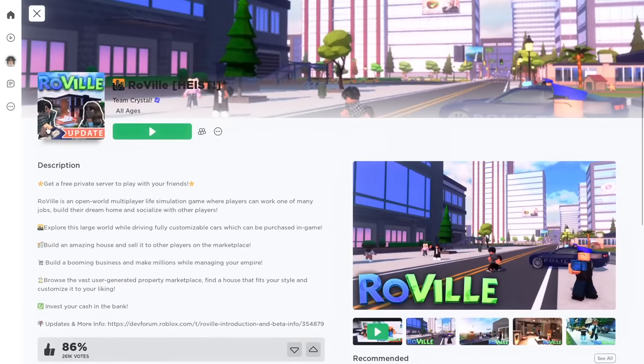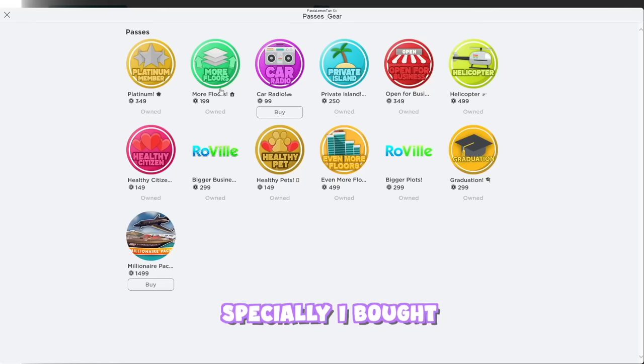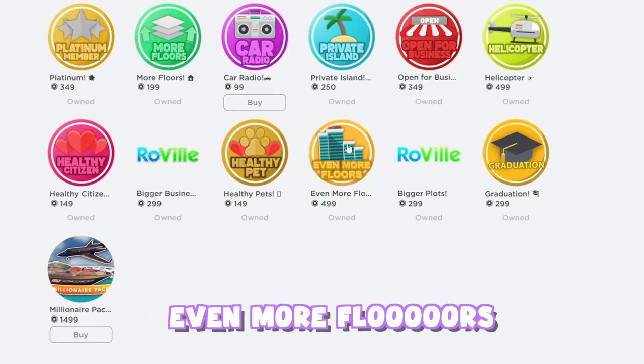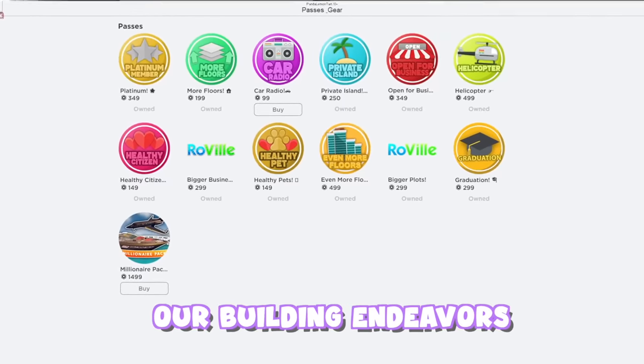Here is Roville. I think it updated recently, but first what we're going to do is go to Passes and Gear. I just bought most of the game passes, especially more floors and even more floors — just stuff that we need for our building endeavors.